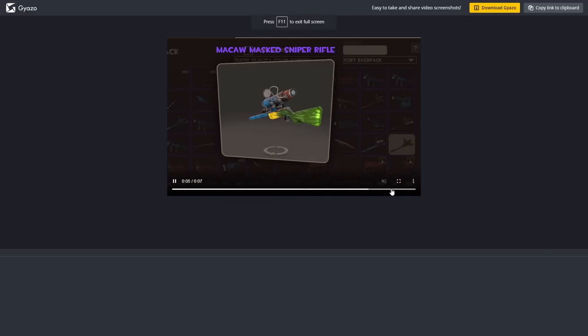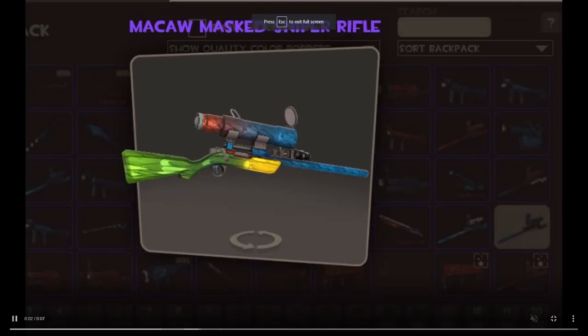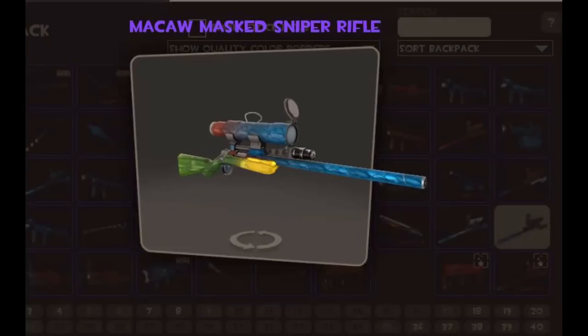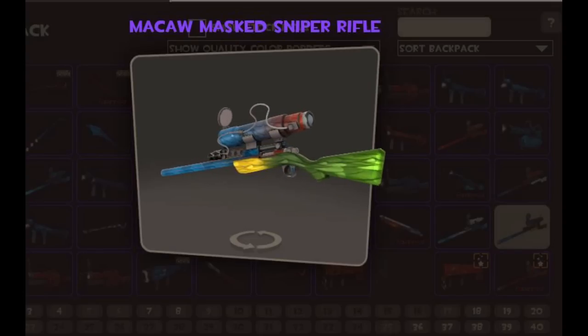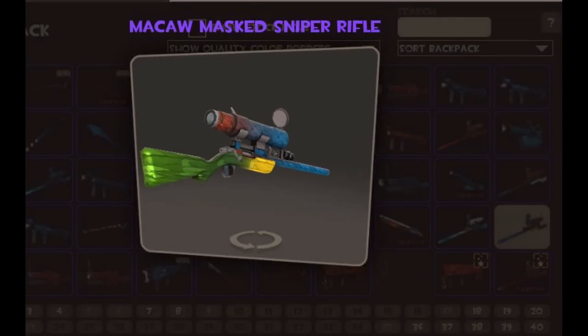On to another one here. We have, again, a McCaw, and again it looks so different. This one's got a combination of all the different colors going on. We've got the green, the yellow, the blue, some orange. It's what's called the rainbow McCaw pattern from the war paint, where you get at least four of the colors on the weapon.